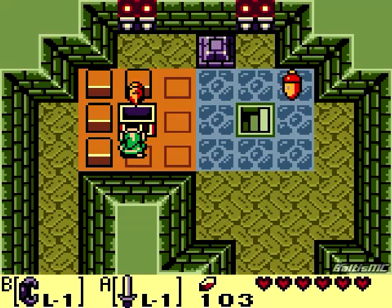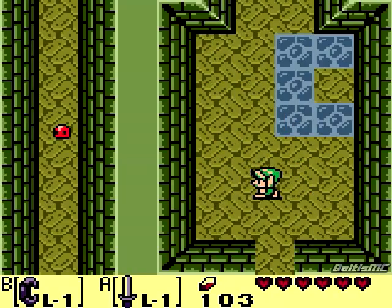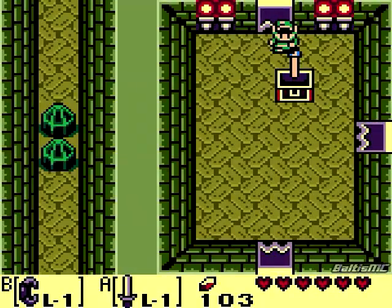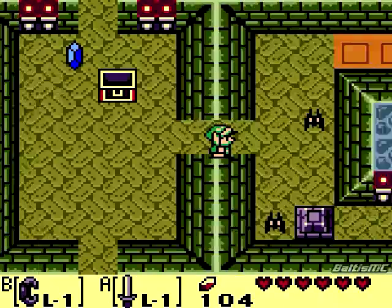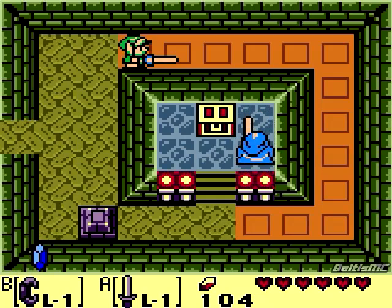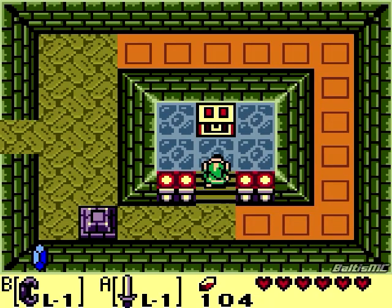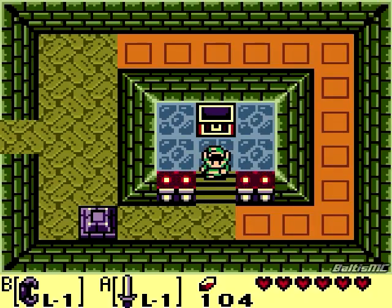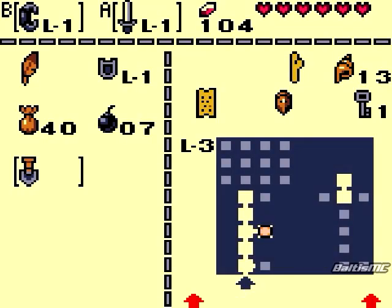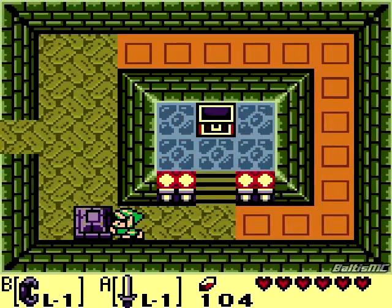Now we can actually go back to that room and see what that owl statue has to say. But before we do that, now that I hit that orb, I can actually access a room back here. We'll head over here to the right, take care of those enemies real quick, and then we got ourselves the map of the dungeon. Let's go ahead and give it a quick look - yeah, it's quite a big dungeon, and it's shaped like two keys, which is kind of cute.